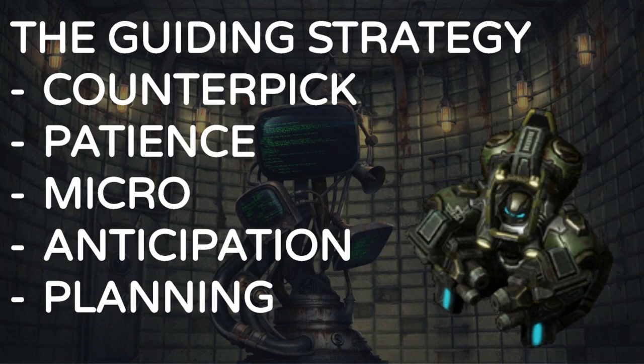So the guiding strategy for Tychus: you have to be very patient, and you really win by counterpicking your opponent — by buying the right outlaws that counter your opponent's build. Tychus needs to counter his opponent's build much more so than others, because his outlaws are very good at their specific job, but other than that they're not that great. If you buy the wrong outlaw for the wrong situation, you're screwed, because each outlaw costs 650 minerals. You also have to micro — your outlaws have very powerful abilities, but if you let the AI automatically cast them, some will become absolutely useless.